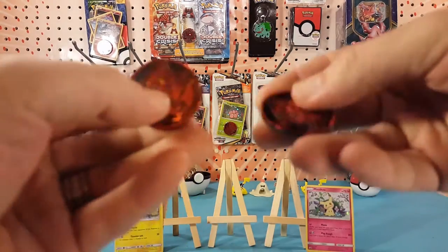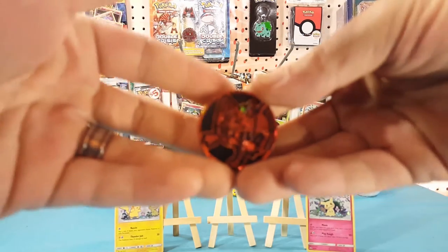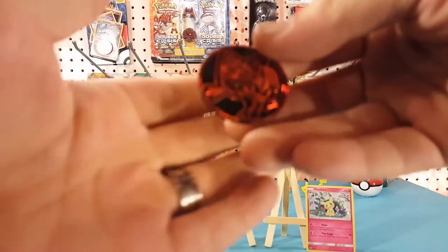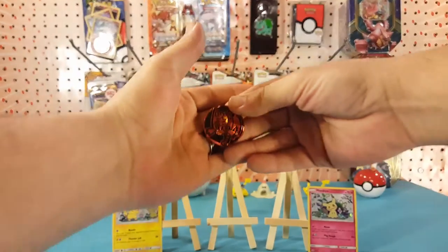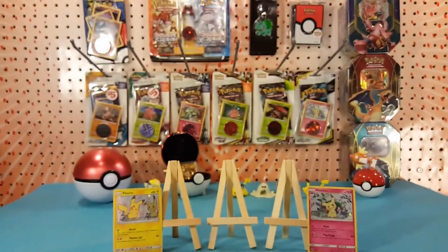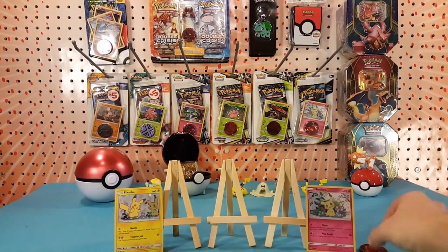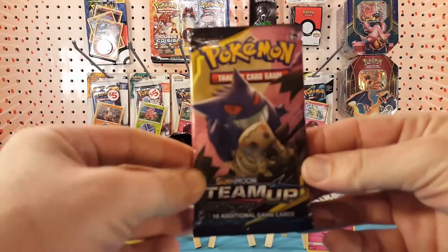Our coins are two Litten coins - let's see if we can get a focus on that. Both coins in there are the same, so put those off to the side and we'll open up the Pikachu pack first.